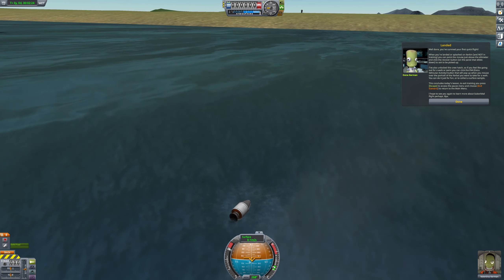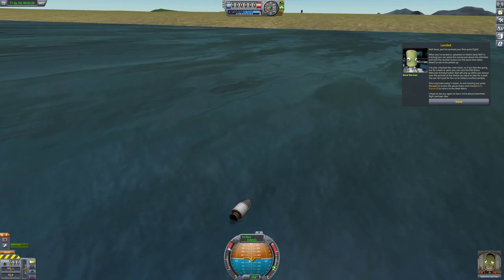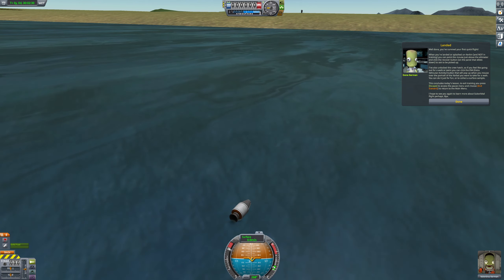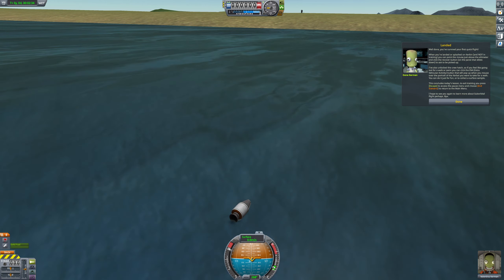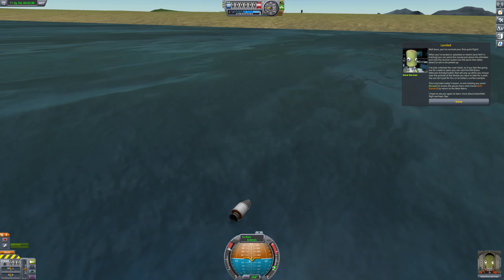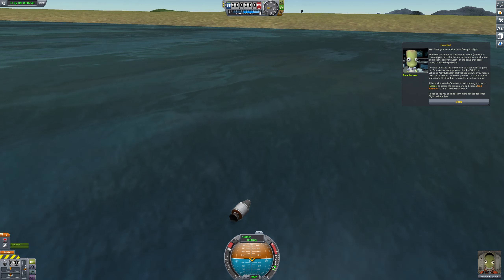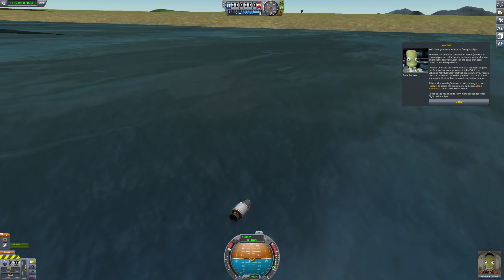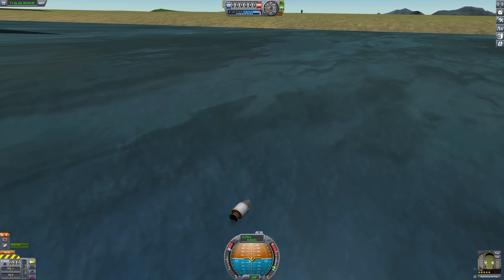I've also unlocked the crew hatch, so if you feel like going out for a walk or swim, you can press the EVA button that will pop up when you mouse over the portrait of the Kerbal. You can do it for fun or to collect a surface sample. This concludes today's lesson. To exit training, you simply press Escape.